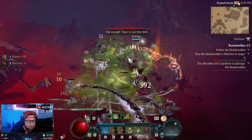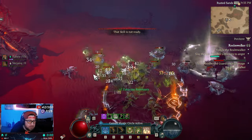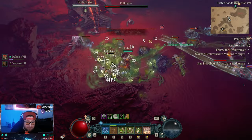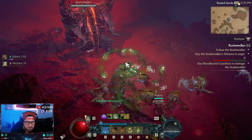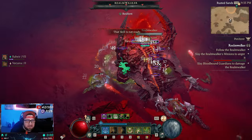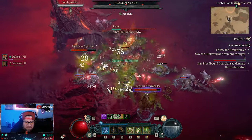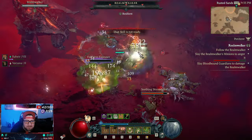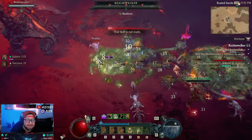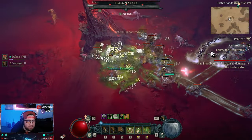It says 'Slay Blood Bound Guardians to damage the Realm Walker.' We need to fill this gauge up and also follow the Realm Walker around to fill the bar so we can deal damage to him. As you can see, we can't deal damage to him directly at all because his bar is completely grayed out. We're going to go through a few phases of this — basically you go through these phases until you can kill him.